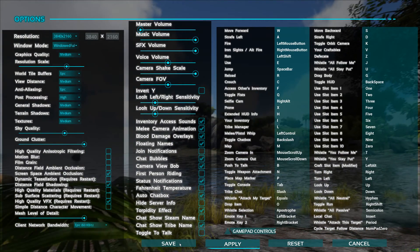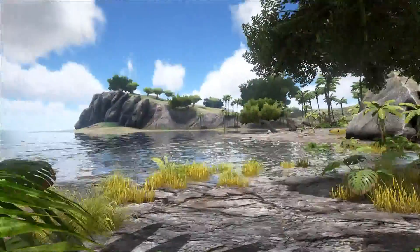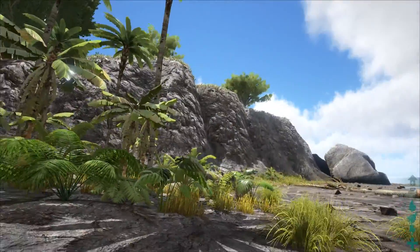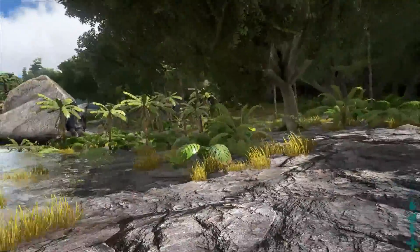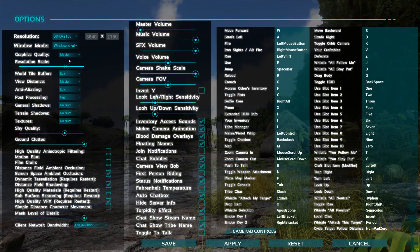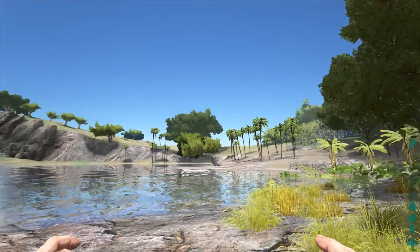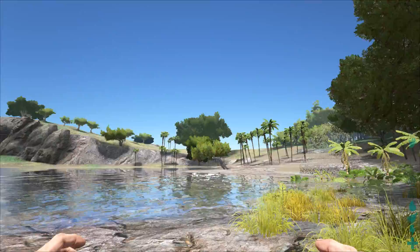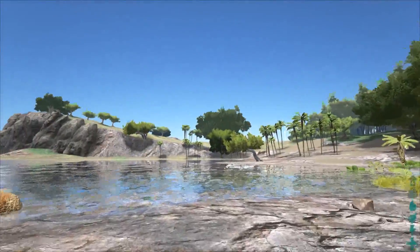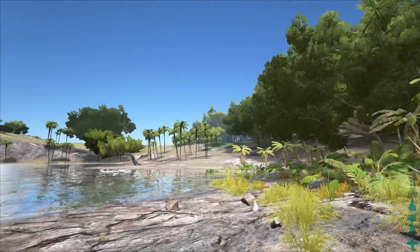At 4K on medium we're seeing around 53 frames per second, which is not ideal — it's a bit low for a first-person game, playable but a little low. So unfortunately it looks like we're going to have to set it to low for 4K, which is a bit disappointing. On low we're seeing 90 frames per second, so you could probably play somewhere between medium and low for a good frame rate.